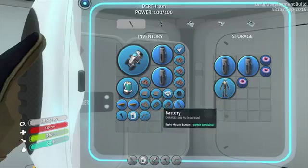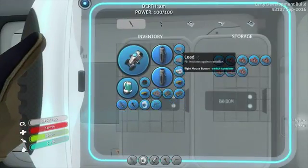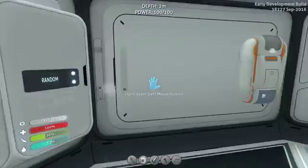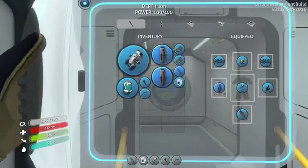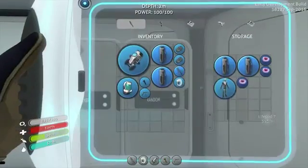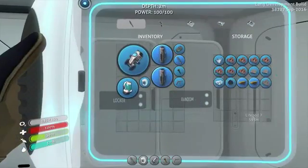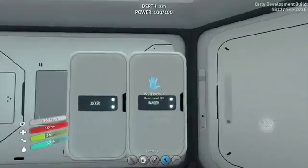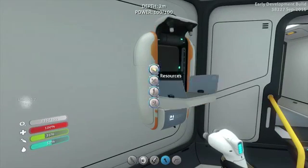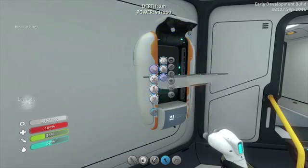And random stuff is gonna be here. We have an empty energy cell, I'm gonna deposit. Maybe get one copper ore and two mushrooms and do another battery.